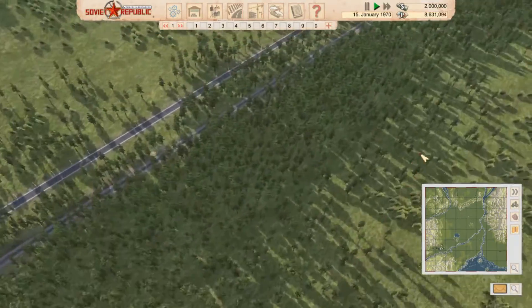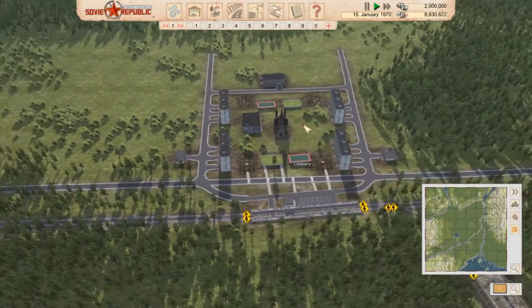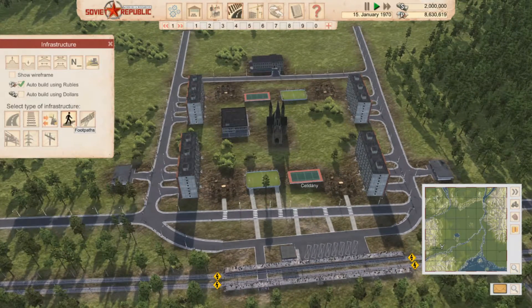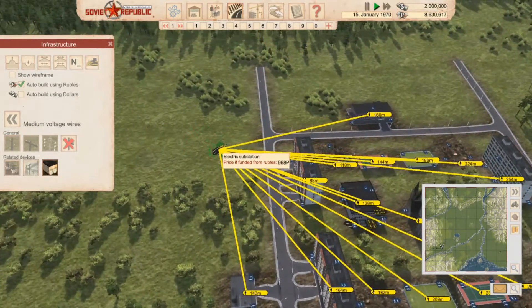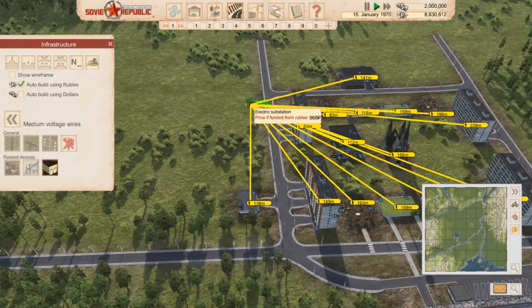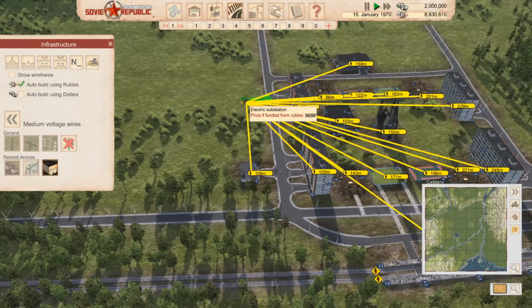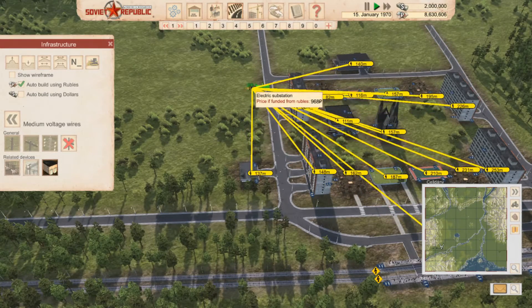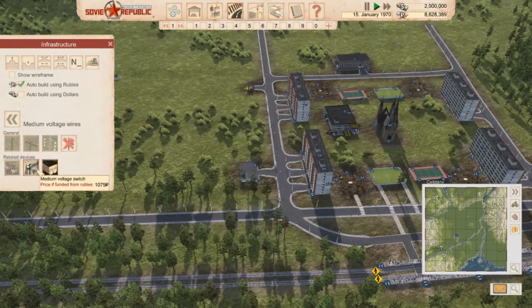What we do need to think about is power — how are we going to power this town? We should be able to power the whole town by a nice completely placed subgrid, maybe by the pub here. A bit further up so we're still getting the train station there.